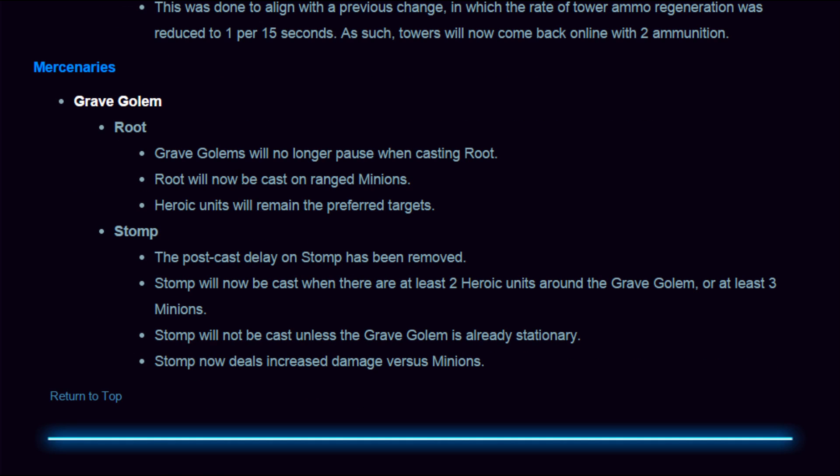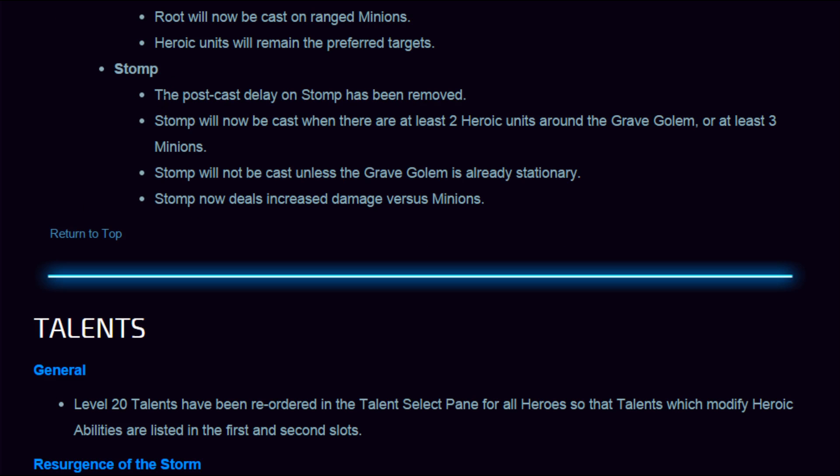Mercenaries: Grave Golem Root will no longer pause when casting Root — it was causing a bug. Root will now be cast on a range of minions, and heroic units will remain preferred targets. The post-cast delay on Stomp has been removed — you could tell when it was coming before. Stomp will now be cast when there are at least two heroic units around the Grave Golem or at least three minions. Stomp will not be cast unless the Grave Golem is already stationary, and it now deals increased damage versus minions — it's going to make Haunted Mines much more interesting.